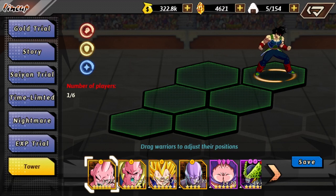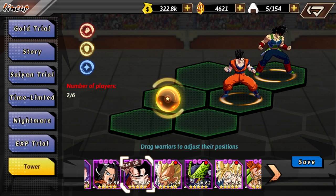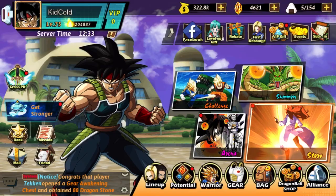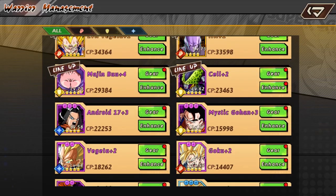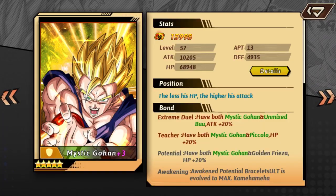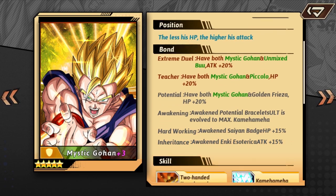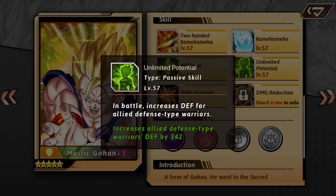The second character I'm adding to the lineup is Mystic Gohan. Those are his links — he links with Unmixed Boo, Piccolo, and Golden Frieza, but I only have two of them. He's also a defense type Warrior. His skill increases defense for defense type Warriors, so him and Bardock are going to be basically boosting each other up.